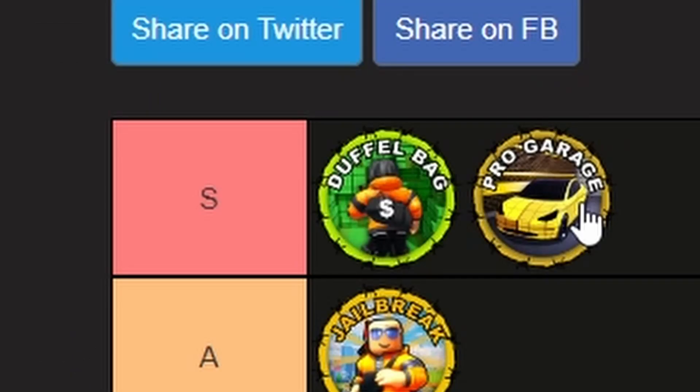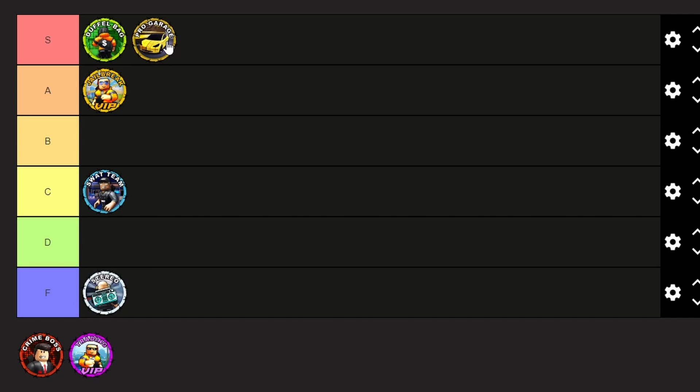Next we have Pro Garage — also S tier. Duffel Bag and Pro Garage are like the two best game passes. When robbing stuff like the train, this game pass is a lifesaver.